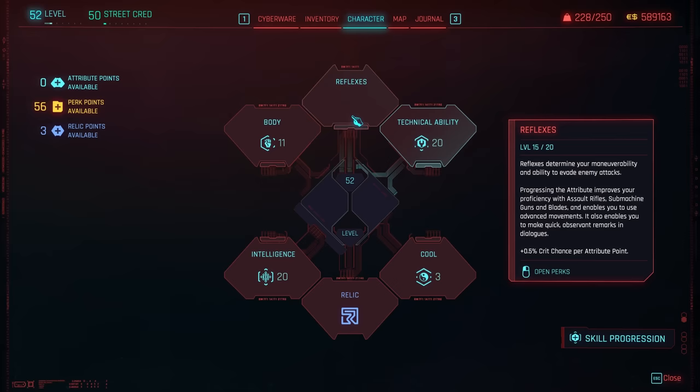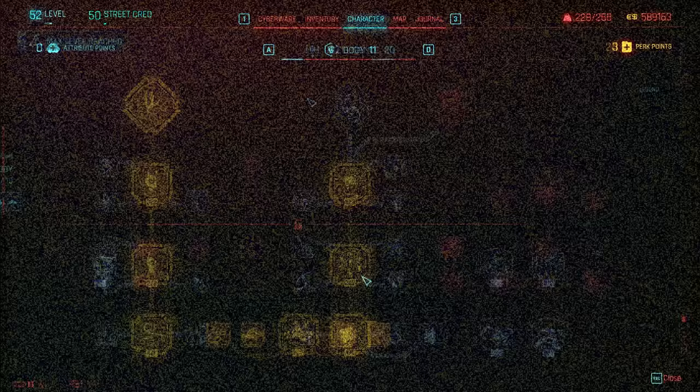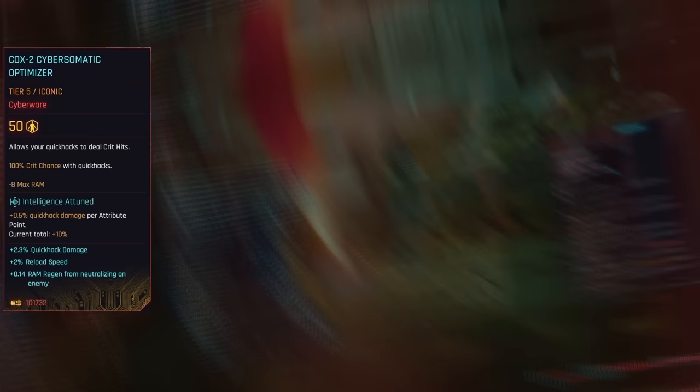For netrunning and optimal use of the Monowire, spec mostly into Intelligence and Tech — 20 in each — then 15 Reflexes for Air Dash, and anything else into Body for more health. Buy up Edge Runner and any other perks which will boost your cyberware, then grab basic Body perks for some bonus health regen, useful for overclocking. After that, sink whatever you can into the two quick hacking trees, ultimately aiming for the full 4-queue slots and Spillover too. In the Frontal Cortex, obviously want to boost RAM with stuff such as Xdisk, and the expensive but awesome COX-2 is going to enable your hacks to deal crit hits.